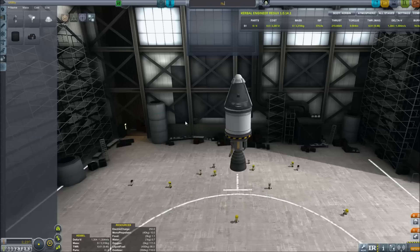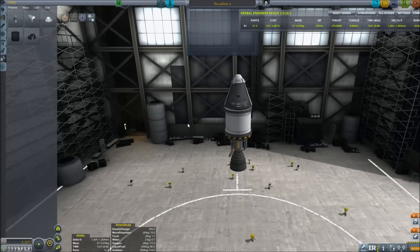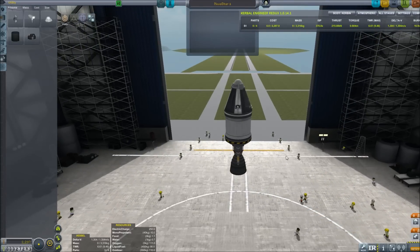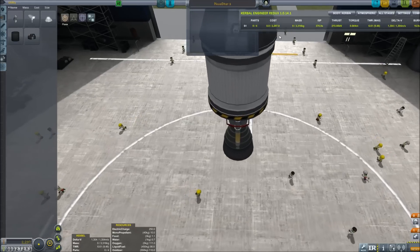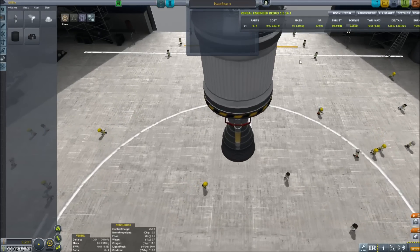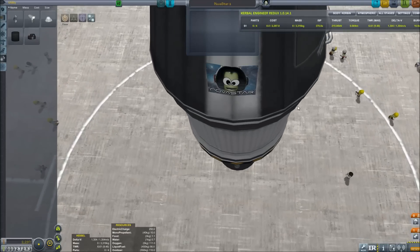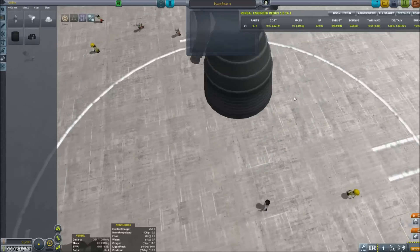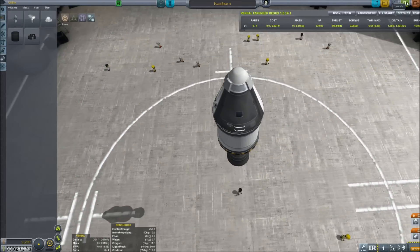Let's name our craft — we'll call it the Novastar One, because this is the first craft. You may have noticed we have got a Novastar flag. Let's zoom in on that. I see some googly eyes! Hell yeah, look at that — Novastar with the googly eyes. Fantastic. That'll do for our first vessel. Let's just launch it and get these first contracts signed off.